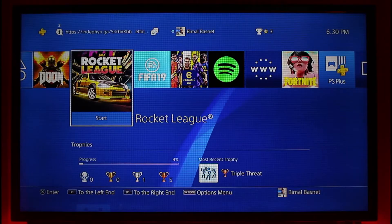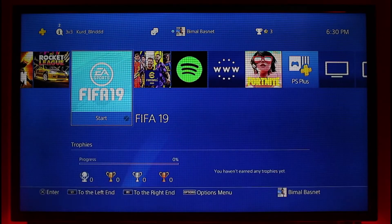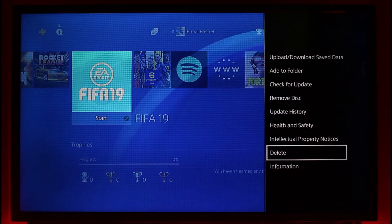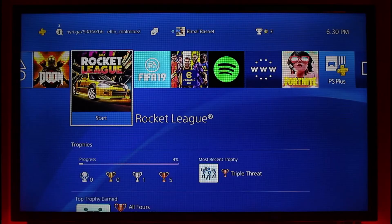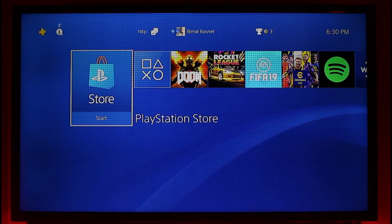So first of all, for the game that was having the issue, click on the Options button on your controller. Once you press the Options button, scroll down to the bottom and choose the option called Delete. Once you delete the game data and cancel the download, you want to go ahead and reinstall or re-download all of those applications again. Head over to the PlayStation Store and try to download the games you were trying to download earlier.